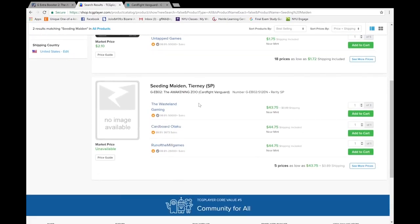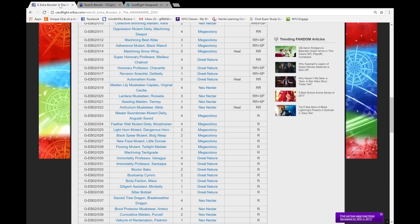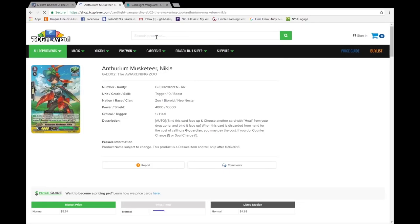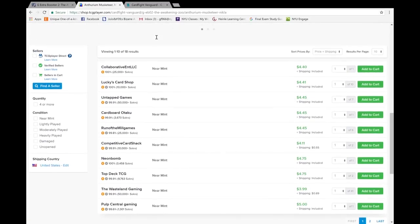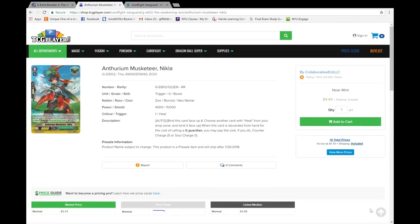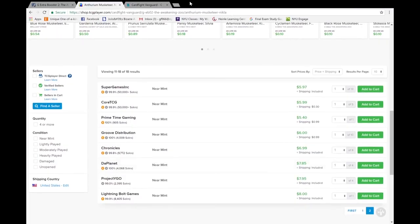$40 for the SP — beautiful. It is what it is; it's a cheap card and I'd recommend picking it up if you want to play it. Nikla — this is a weird one because I've been seeing it go for $8 on Trading Card Mints. The market price here is saying $5, $4 for a copy. I've learned my lesson — I'm going to start doing these closer to the beginning of sneak peek week and not the day before release. I feel like it's going to be maybe a dollar cheaper after the set settles in.